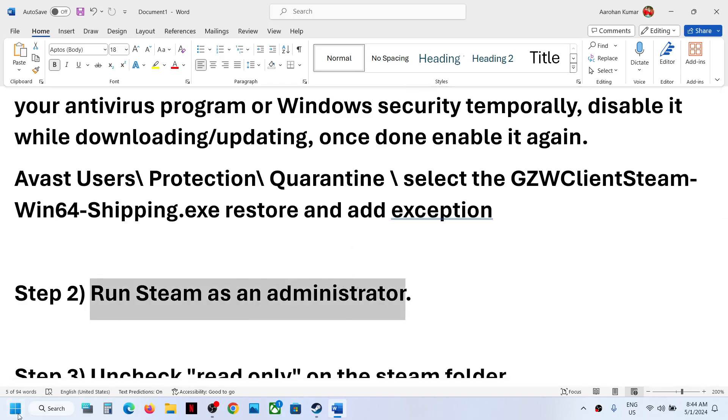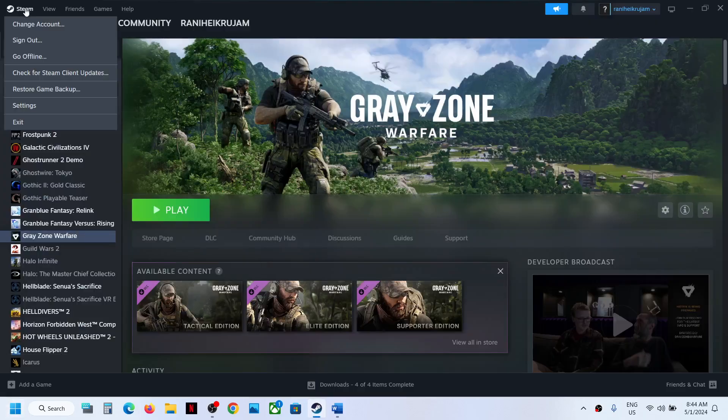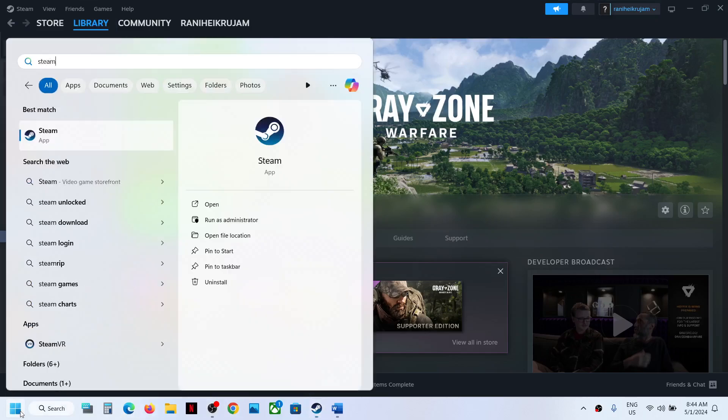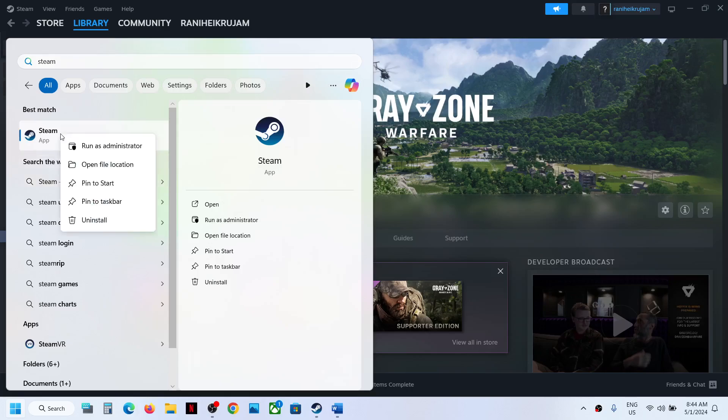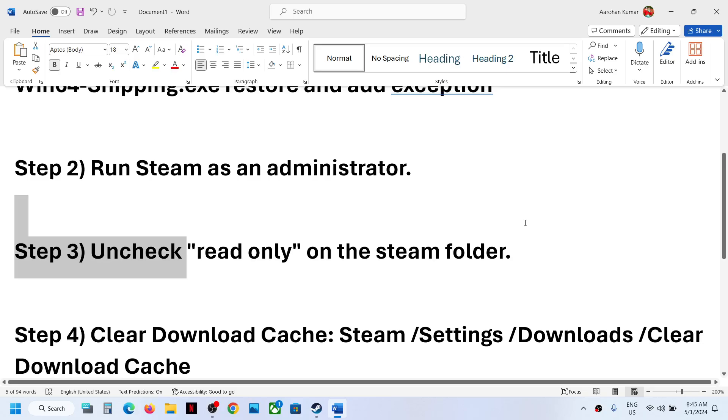To run Steam as administrator, first close Steam. If Steam is open, go to Steam > Exit. Once Steam is closed, type Steam in the Windows search box, right-click on Steam, click Run as Administrator, and then check if the issue is resolved.